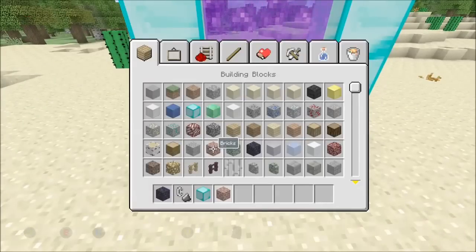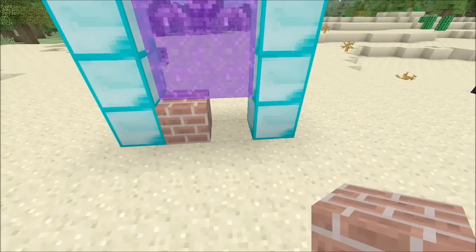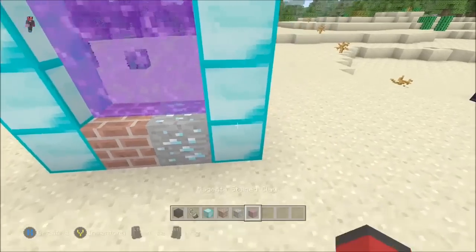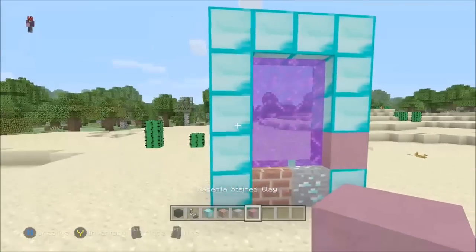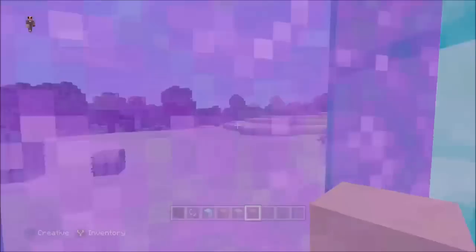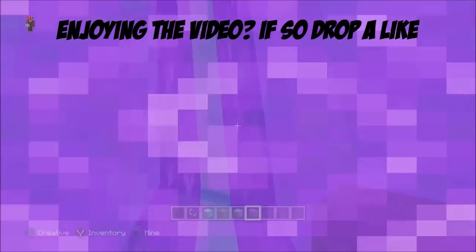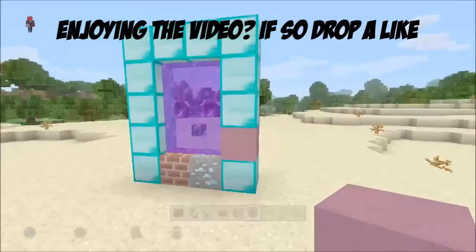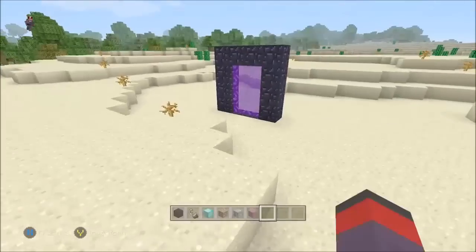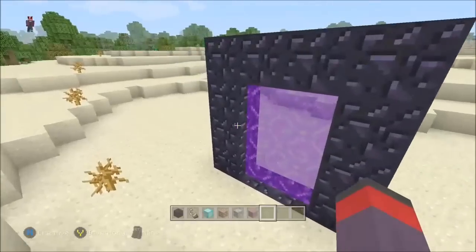I'll show you right now — I could put brick, I could put diamond, or anything. This could be just for decoration or whatever you want to do. You can see it doesn't function after you break it down, but it's a really cool aesthetic feature if you want to trick people.